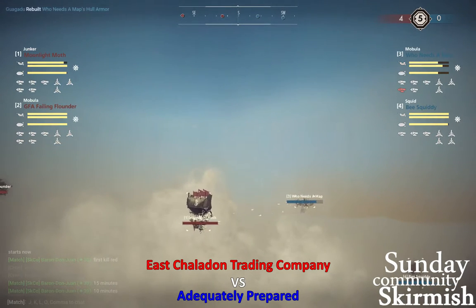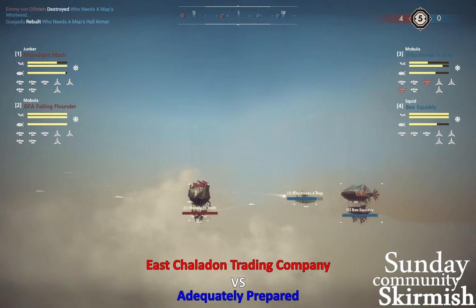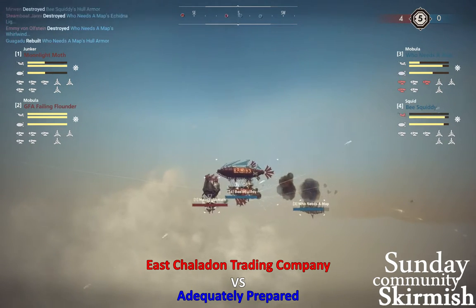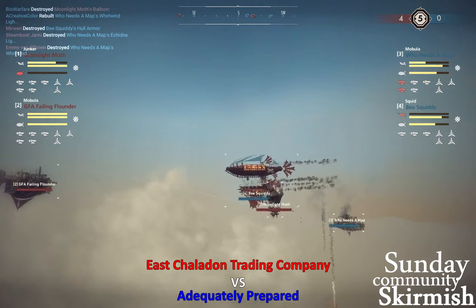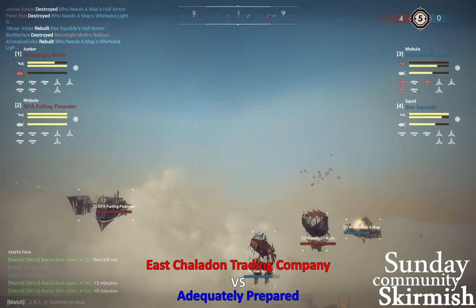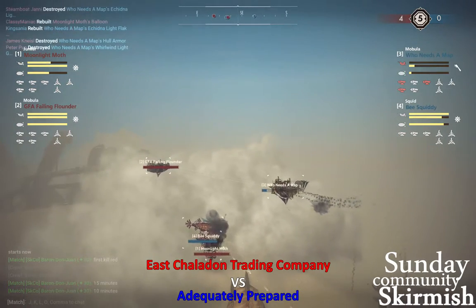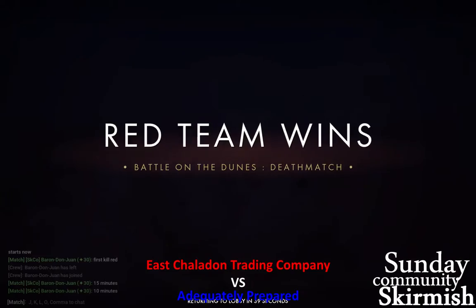Who Needs a Map is hull broken again, but they just get it back up as B-Squiddy finally moves in. B-Squiddy tries to get a ram on the Moonlight Moth to break their concentration — they get it, but break their own hull in the process. Who Needs a Map is hull broken again and goes down — one more Artemis, and there it goes. Red wins clean sweep 5-0.